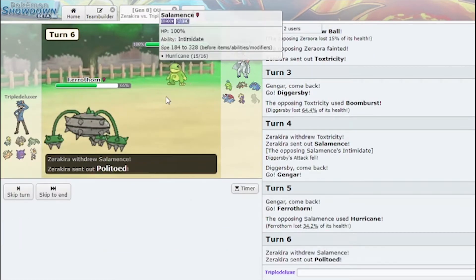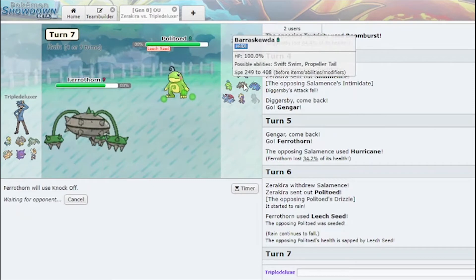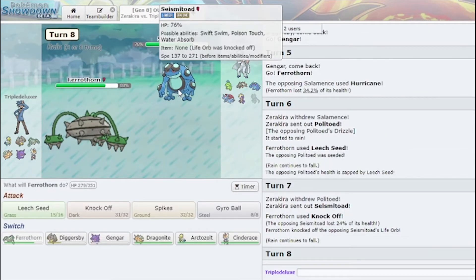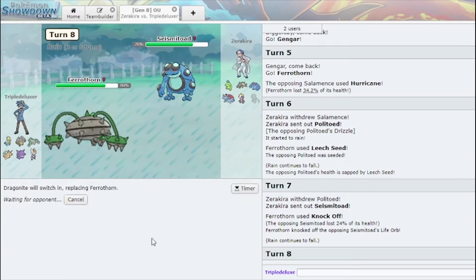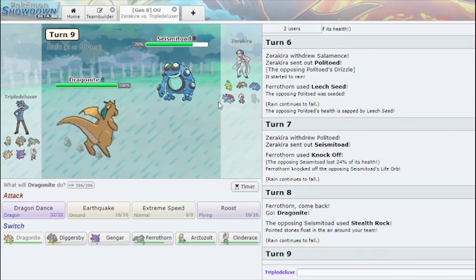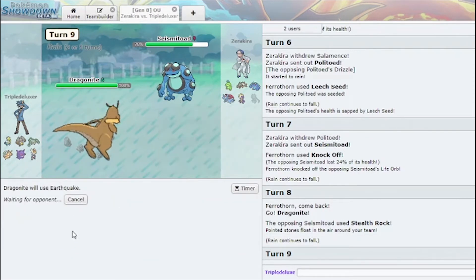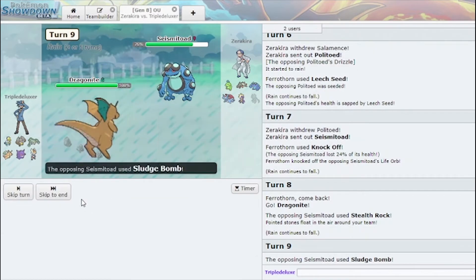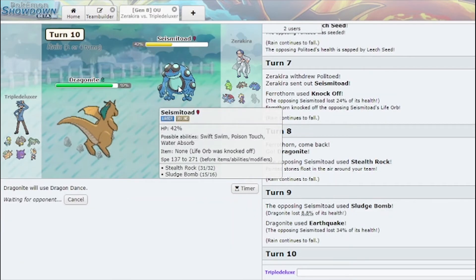I'm gonna Leech Seed. That's great. I'm gonna click Knock Off here — getting rid of something's item is really nice. Seismitoad no longer has a Life Orb. We're gonna go Dragonite and Earthquake. He does no damage without his Life Orb — noted.